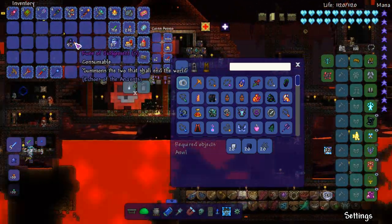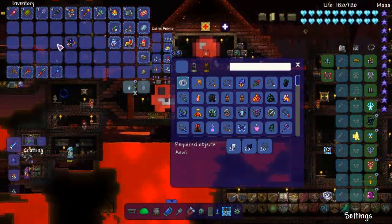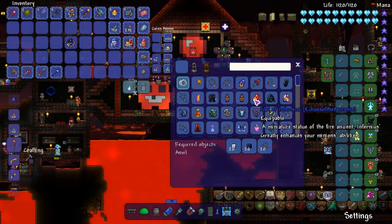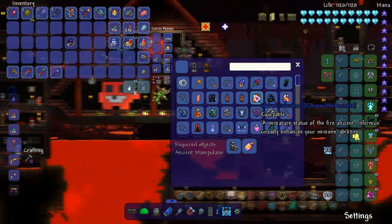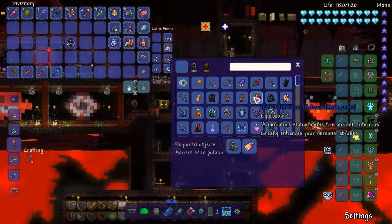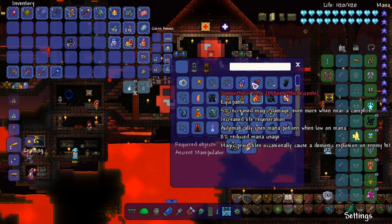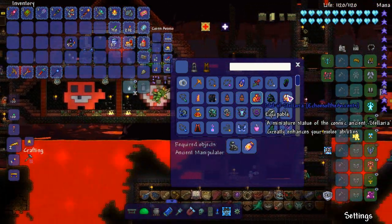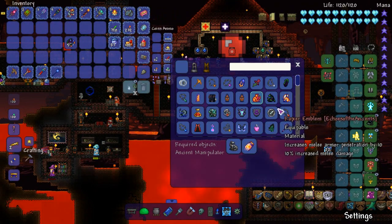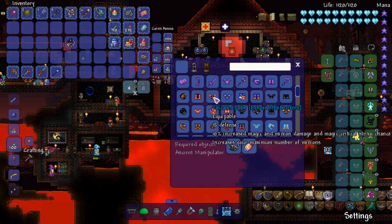The reason why I wanted to play this mod, or have it in here real quickly — it's not going to be a staple or a permanent mod — it's because I wanted to fight the bosses from it. What is that? Is that a cat? Idol of Infernius — a miniature statue of Fire Ancient Infernius that greatly enhances your minions' abilities. I'm guessing that's a damage up. So yeah, we're going to look through the items together here and see what is good to use. A lot of these things I don't know how to craft, and I'm not going to go through and try. But let's see if we can find any summoner staffs.